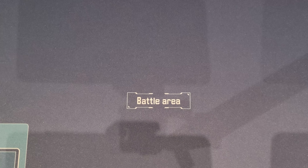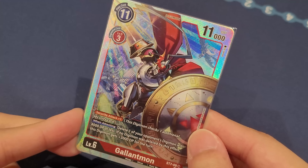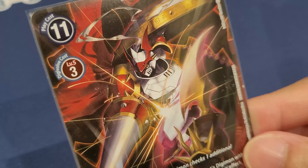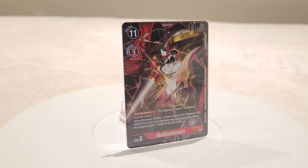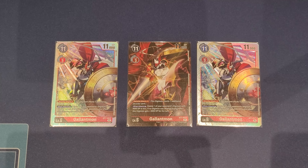For level sixes, we have three Starter Deck Gallantmons. We mainly play it for its aggression with security plus one, and when attacking, we can delete something that's 4000 DP or less on the opponent's side of the board. But if we don't delete anything, we gain an extra 3000 DP. Ideally we actually want to gain the DP more often, because Gallantmon really needs that power so it can swing safely into security without getting deleted in the security battle.